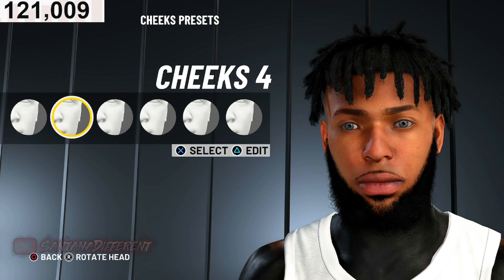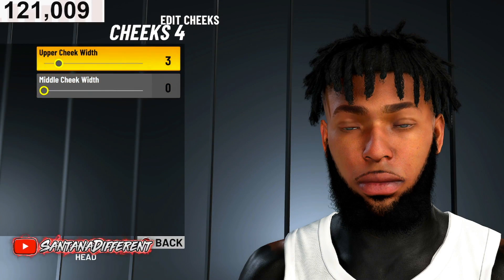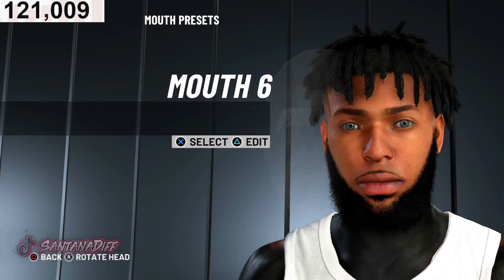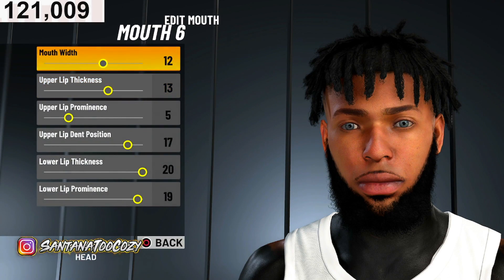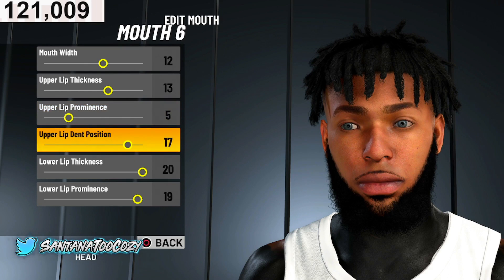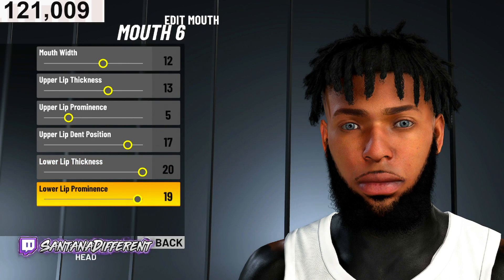Cheeks are number four, upper cheek width is 3, middle cheek width is 0. Mouth is number six, mouth width 12, upper lip thickness 13, upper lip prominence 5, upper lip dent position 17, lower lip thickness 20, lower lip prominence 19.